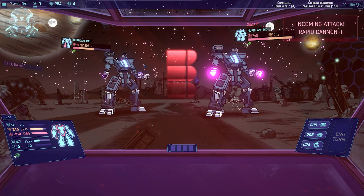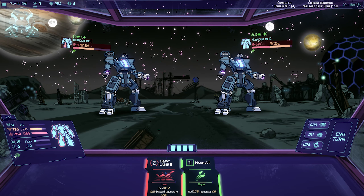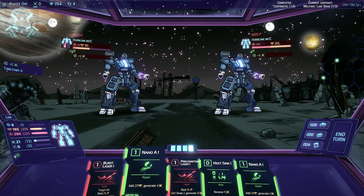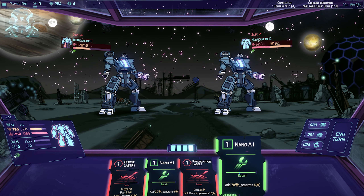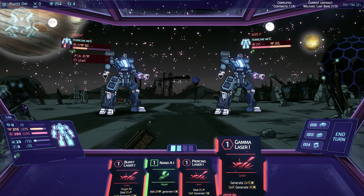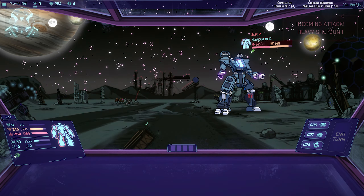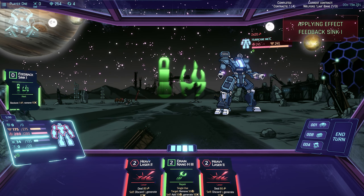Deal 80. Wait - did that remove one of mine? Now you're repairing. Okay - deal 35, draw 2, generate 10. Remove some heat. Repair. And then we're going to do this - draw 2. Target all. Ooh, piercing laser! Yes, one down. Do that, we don't want to use that yet. Then we'll do that, then we'll get that back. Can they move?